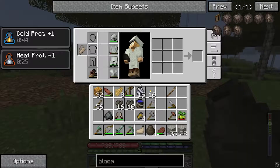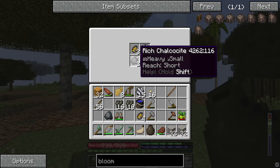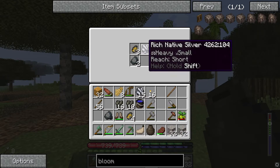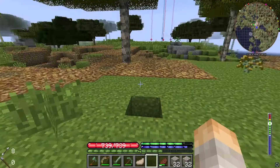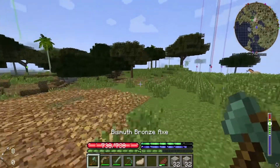After doing some calculations I think this should make black bronze. I'm so happy I also found some native gold nuggets around the area — that worked out perfectly. We're going to put these in the pit kiln and get them smelted up. I just need to chop down some trees real quick because I'm always out of wood.